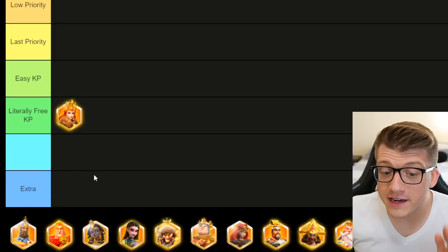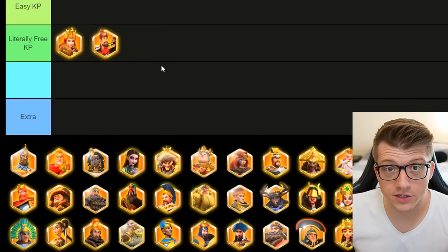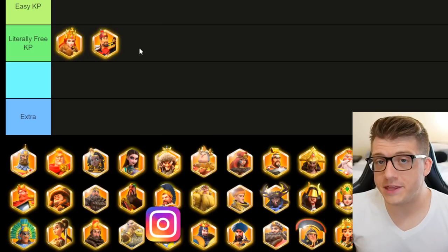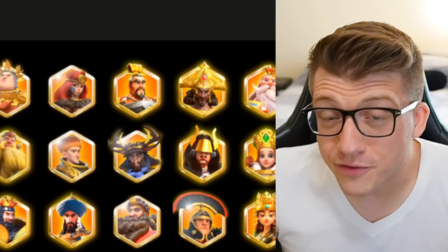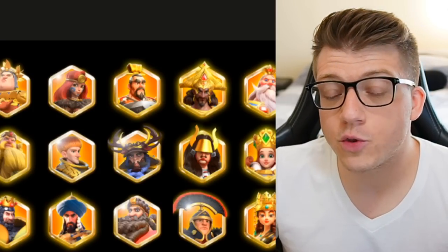If you see Ethelflaed in the open field, literally free kills. If you see YSG, that's literally free kills. These are not bad commanders, but if you see them in the open field as a primary commander, someone doesn't know what they're doing. That's literally free kills. YSG is supposed to be behind somebody — you're supposed to hide your YSG because he's very good, but he doesn't want to be targeted. So if you see him primary, literally free kills.